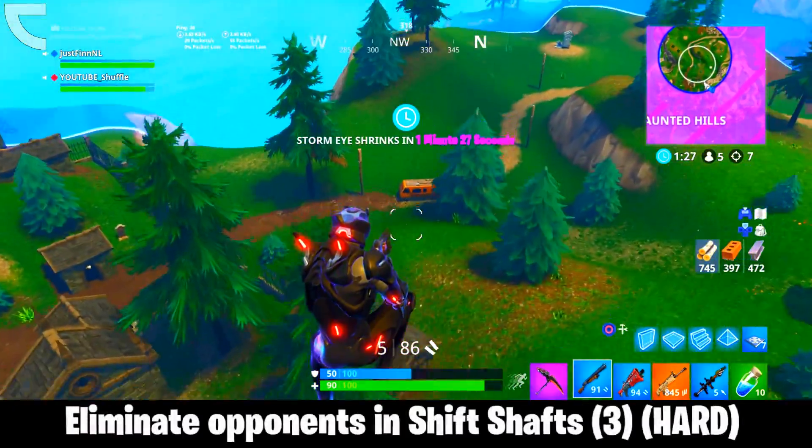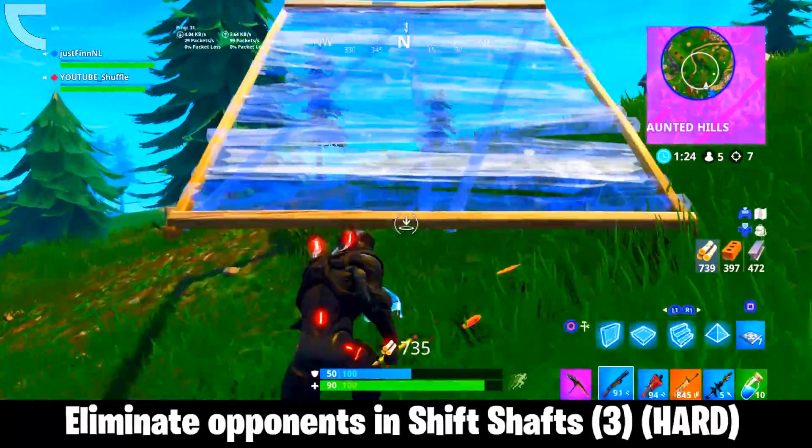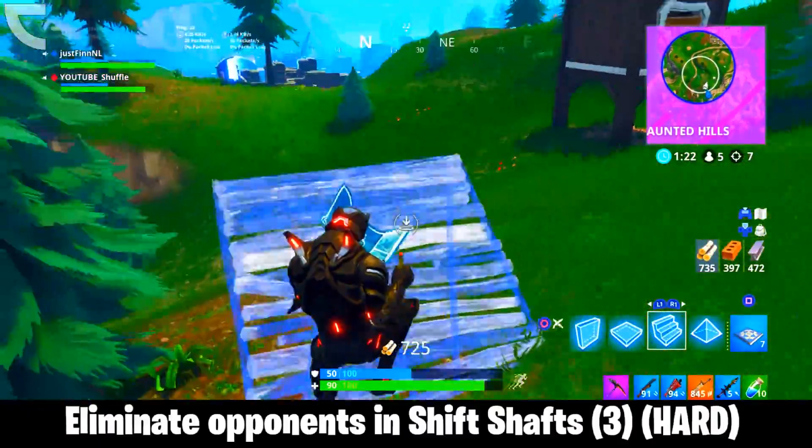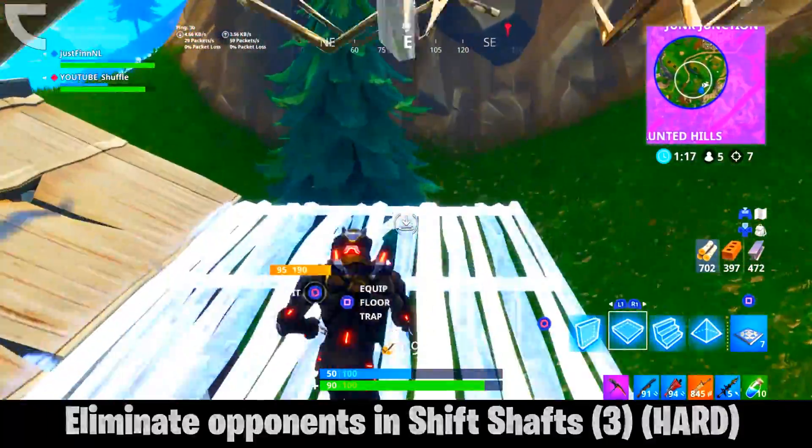Last but not least, the seventh challenge is going to be Eliminate Opponents in Shifty Shafts. A total of 3 opponents have to be eliminated in Shifty Shafts, and this one is also a hard one, which does mean it will give you 10 Battlestars.